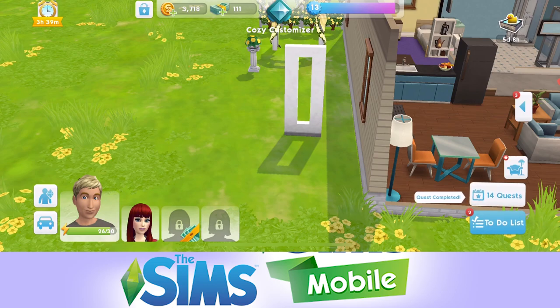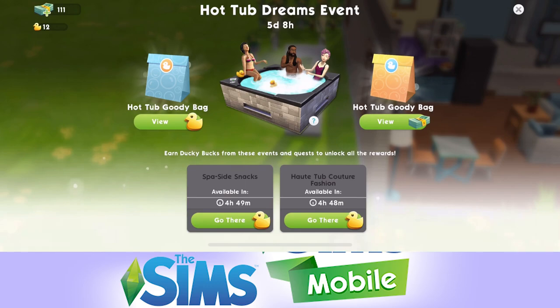Every six hours, just make sure that you put somebody onto the Hot Tub Couture Fashion event and the Spa Side Snacks event to get as many ducks as possible. You can also sometimes watch a video at the end - it'll give you two extra ducks, which doesn't sound very many but they all add up. Let me know down below in the comments what you think of this event. Are you loving it? How far are you in? What do you want to achieve? Give the video a thumbs up, subscribe if you're new, and I will see you soon for another video. Bye!